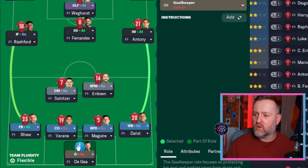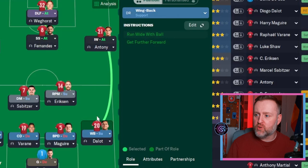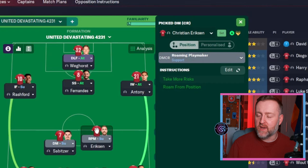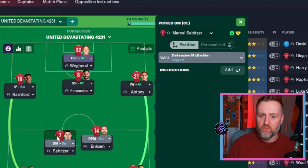Here are the roles. David de Gea in goal on defend. Wing back is Diego Dalot — wing back support. I didn't want to go too attacking, I wanted them to give support but not be too attacking. On the left side for balance we've got the full back on attack, one ball playing defender, one normal centre back — you could even have two ball playing defenders with Martinez. Christian Eriksen as a roaming playmaker — the game loves this role especially in DM, and he'll move around, look for the ball, get into pockets of space, and you'll see from those 15 assists he pings balls as well.